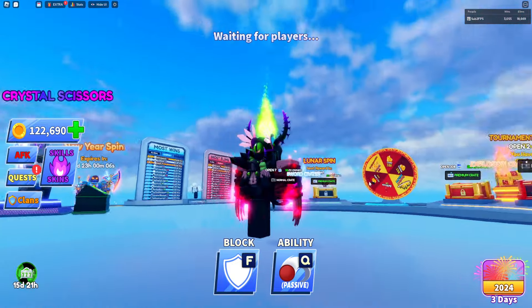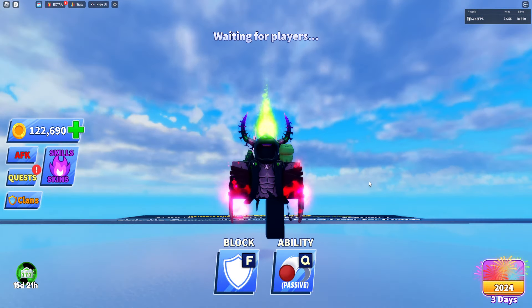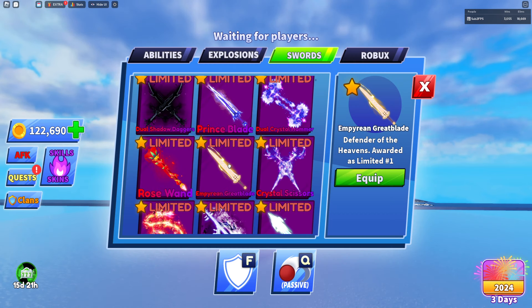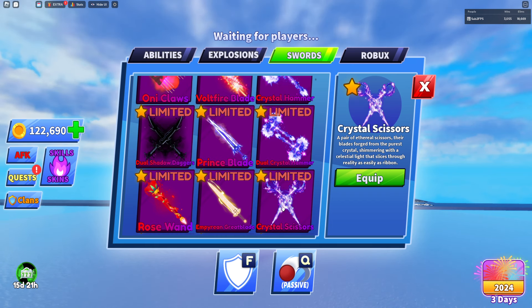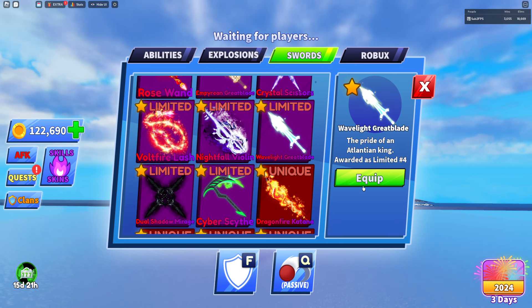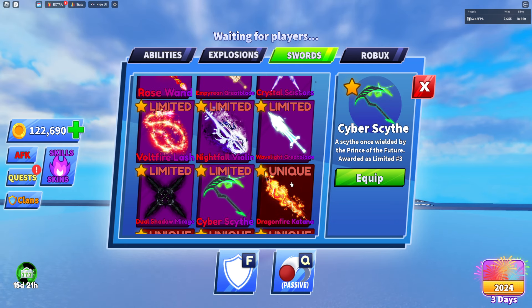The Onyclaw is one of my favorite limiteds in the game. I'm probably gonna rock this one but I do need a red avatar. We also have the limited time pack number one — the first limited time pack — along with the new stuff like the crystal scissors, the crystal hammer, and a few other limiteds like the prince blade. We also have limited time pack number four and number three.